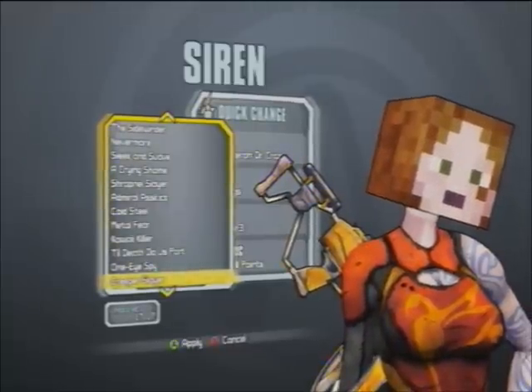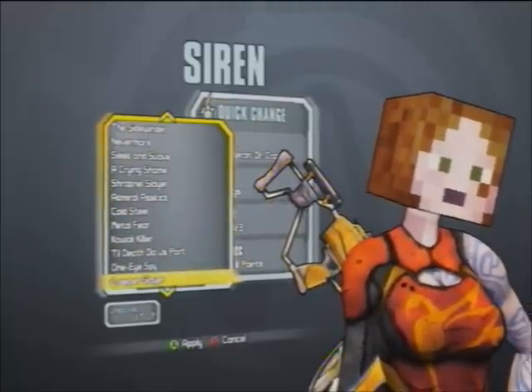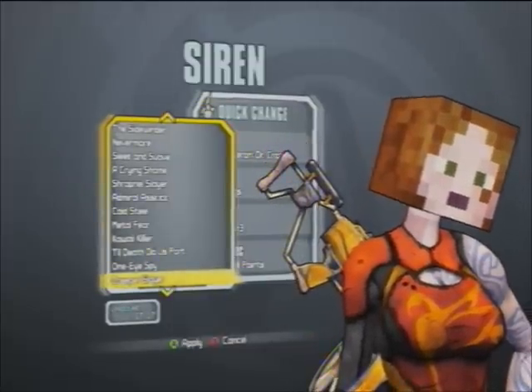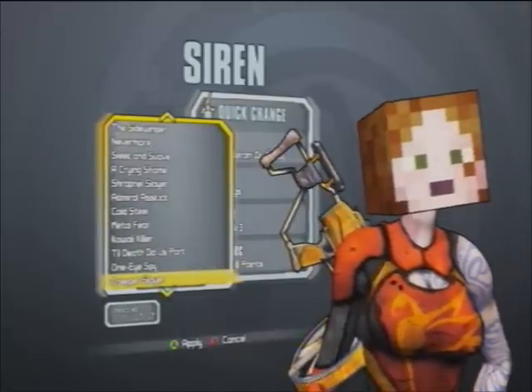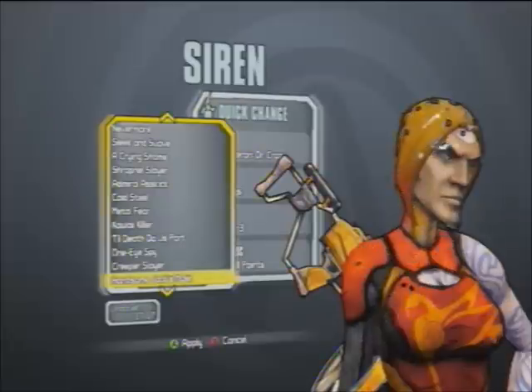The Creeper Slayer is the Minecraft easter egg head for Maya, obtained by killing the creepers and the badass creeper. The Minecraft easter egg will award you this head. Cat Attack and I honestly don't care for the Minecraft easter egg skins and heads — they aren't really that great, but anyway.